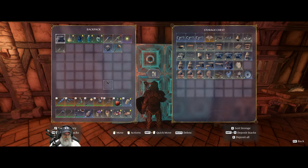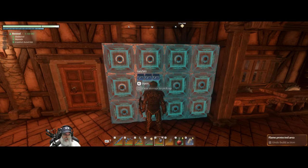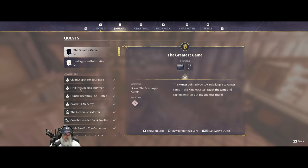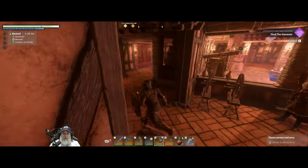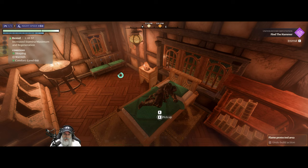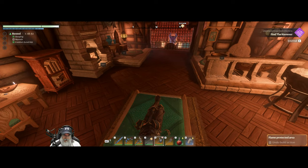We're going to now finish up any outstanding quests that we have. We actually only have two quests. Let's do underground infestation first, because that's also going to be close to the gold chest that we check on a regular basis for loot. And then after that we'll do the final quest, which is down south. We also have a sun temple down there to do as well.